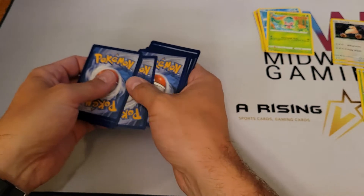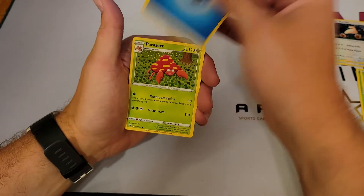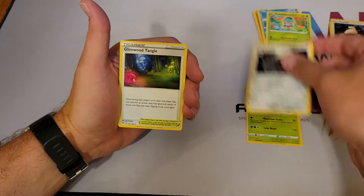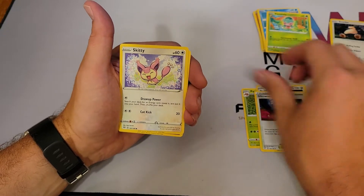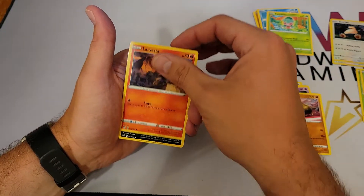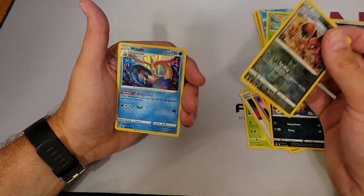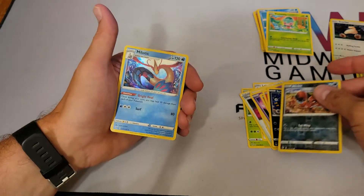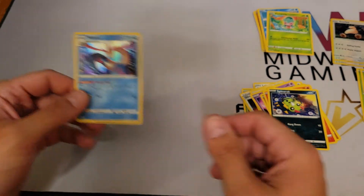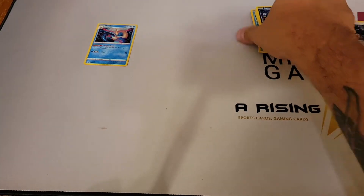We got one, two, three, and four. Water energy, Parasect, Lairon, Glimwood Tangle, Skiddo, Golbat, Heracross, Larvesta, Spinarak — the reverse is Nickit — and we got a holographic Milotic! So we ended with one holo out of four packs. Not the best, but what can you do.